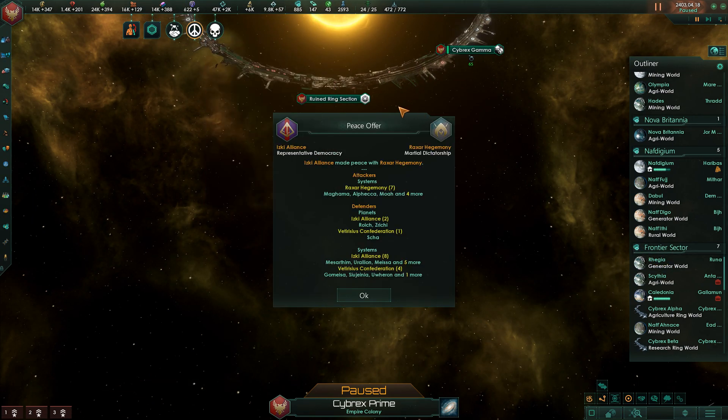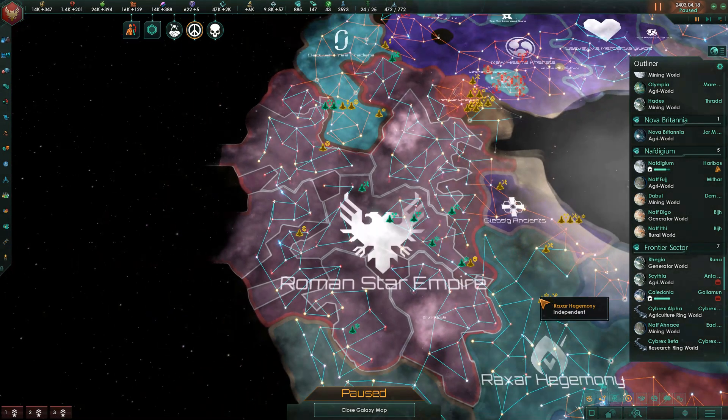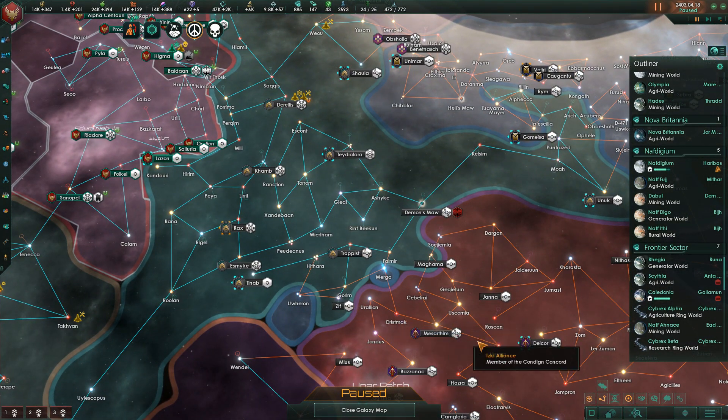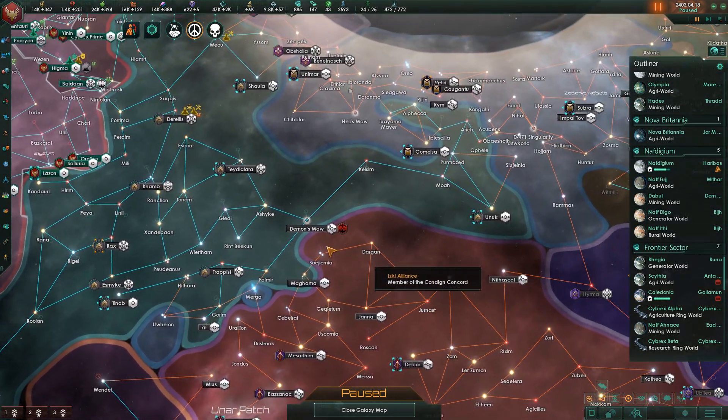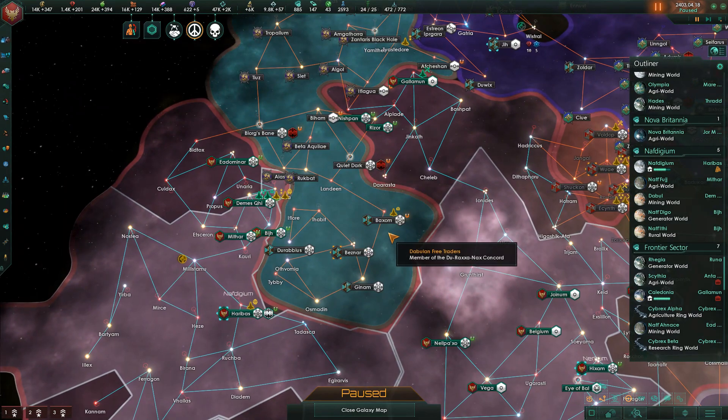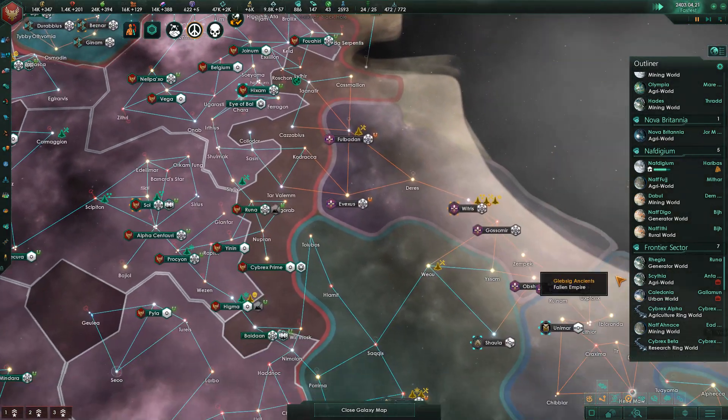Now, how did the peace go? Seems like it was a status quo. They lost some territory here, but gained some back here — so there's no more border gore for the Raxar. But that war didn't go particularly well for them.